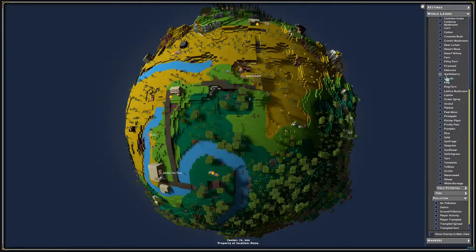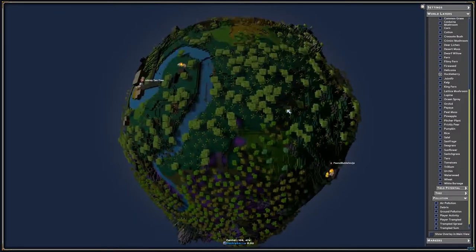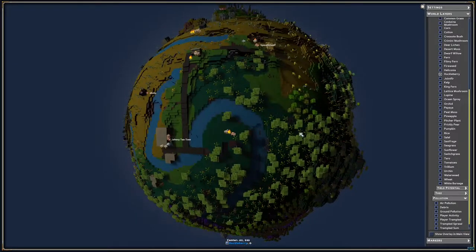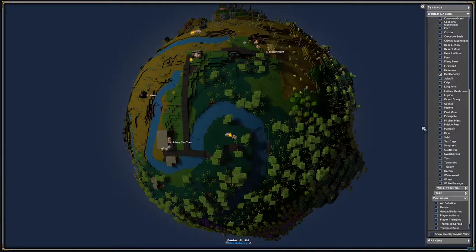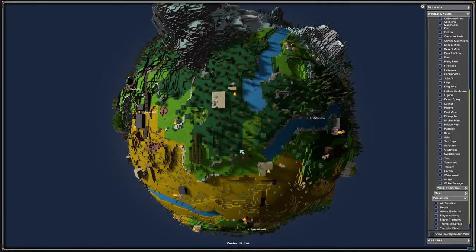I've opened up one of our world layers here — the plant group and population. In this spot, you can click on any plant and it will tell you where you can find them. Today I'm just going to click on huckleberries, just to get a good idea of where I can find some of those berries for those wild stews I was talking about.